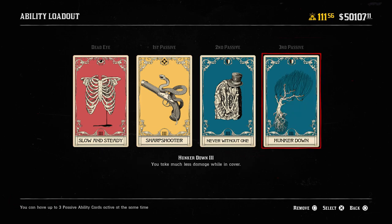The third and final passive card is Hunker Down, and in my opinion it's a seriously underrated card. It says you take much less damage while in cover. For this build specifically it's perfect because you're always going to be hunkered down behind cover — whether that's a rock, a wagon, a tree, or a building. While in cover, Hunker Down means you take less damage, which is exactly why I recommend it.